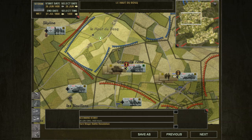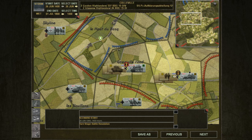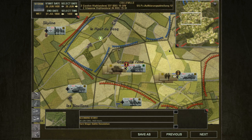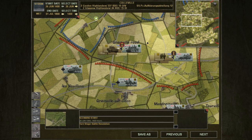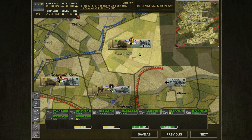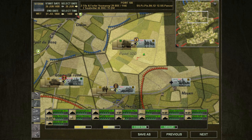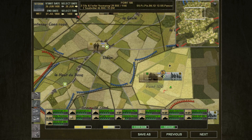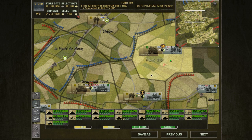Hello everyone, welcome back to Let's Play Close Combat Gateway to Khan. Now our guys over here, or rather over to the other end here, didn't do so well - our pioniere really got slaughtered by these guys. We took out one of their Shermans, but that's it. So that's not good, not good at all, and we need to figure out what we're gonna do about that.